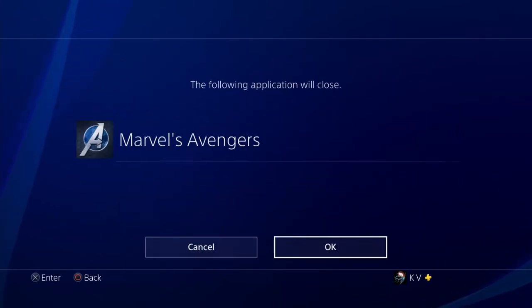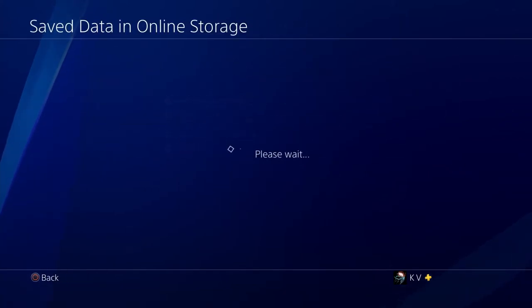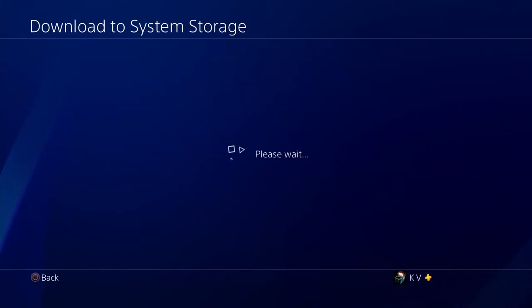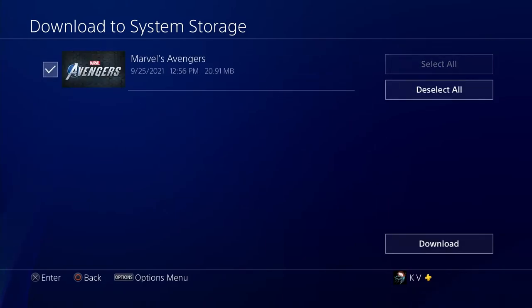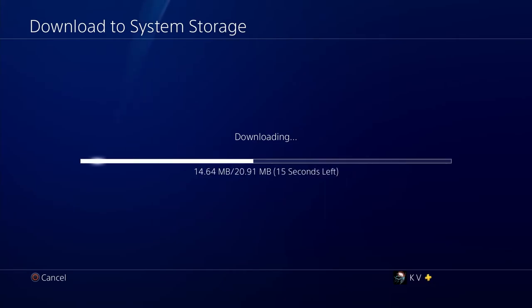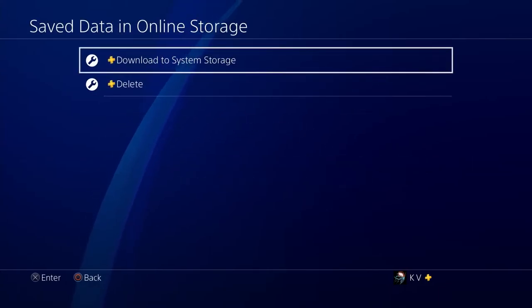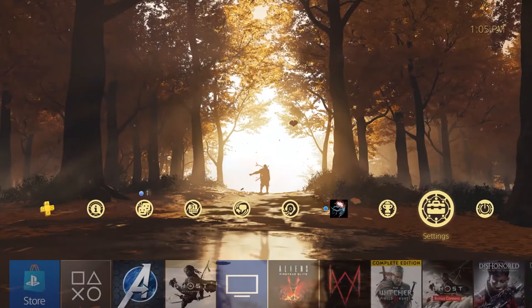Go to application save data, exit out the game. You want to go to your online storage and download it to the system storage — that's the backup you made before you completed the weekly challenges. Load it back up — it'll overwrite your main save. Then load the game back up.